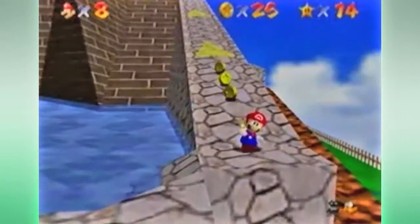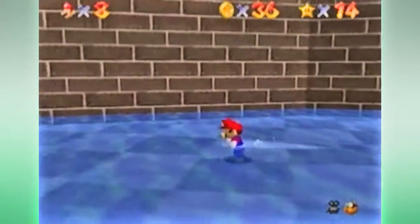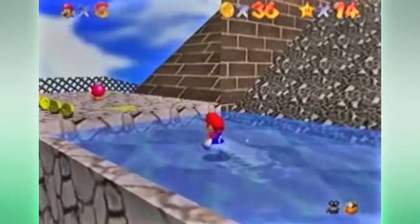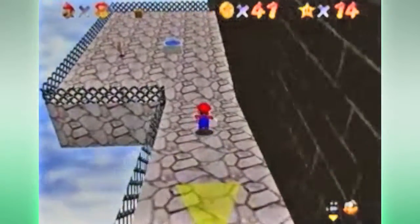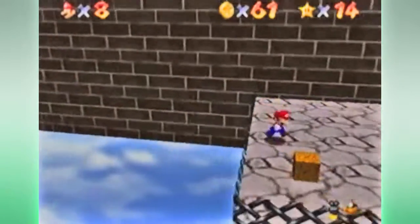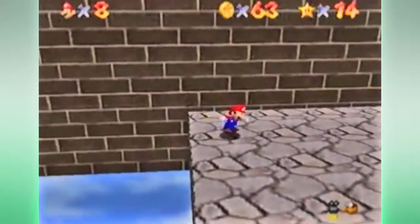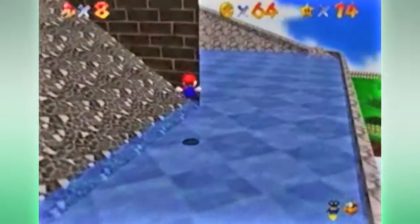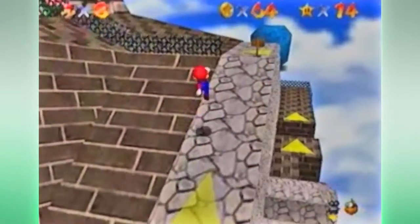Let's see if we're at 36 coins. There are blue coin switches in quite a few levels and if you just don't get all the blue coins from the switch, you just lost the whole star from 100 coins. So we're at 64 coins right now, and 36 more to go — trying to do mental math. Great.